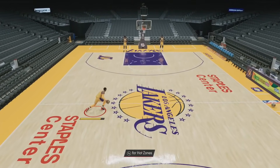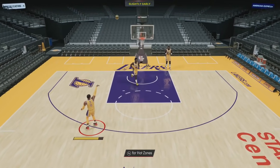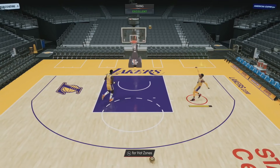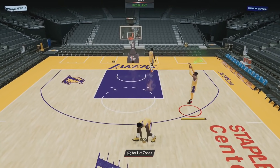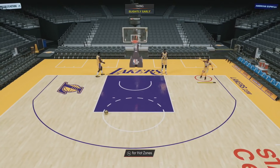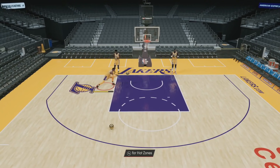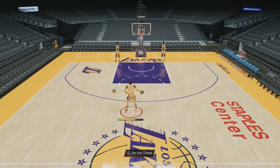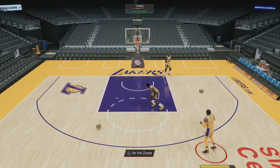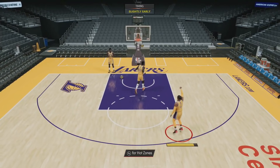He's still got that 96 speed with Hall of Fame Quick First Step, so he's still going to feel pretty fast. But you would expect someone with his speed and the Hall of Fame Quick First Step badge to feel super fast, and he just feels moderately fast. Dribble style means so much for how fast a player feels — it's genuinely as important as the speed stat half the time. But anyway, he should be pretty good.